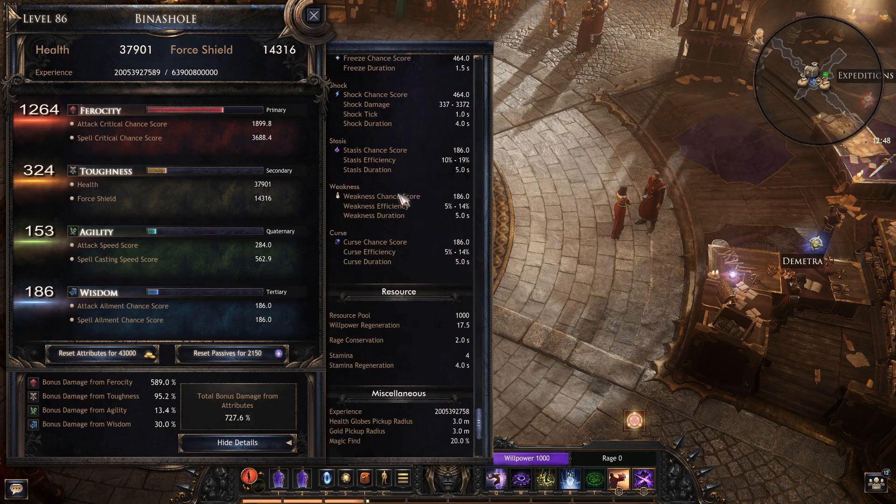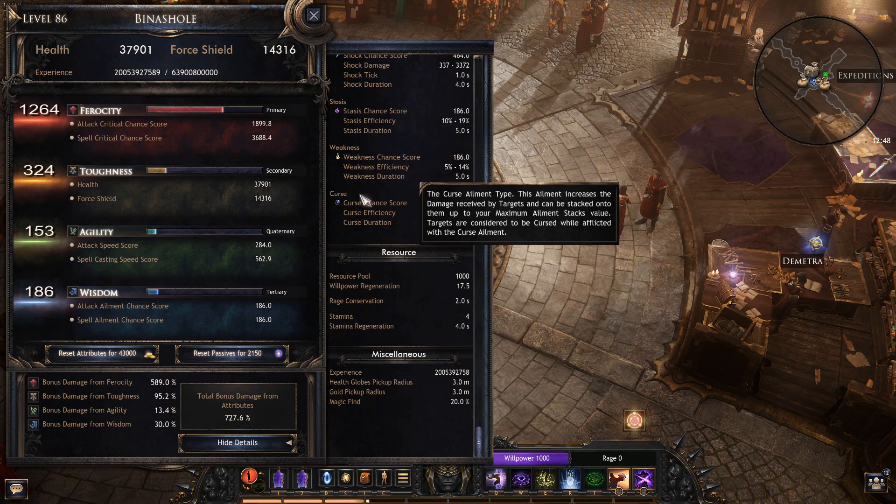Another thing to note is that Curse, as of version 1.0.12, does not work. What it states is this element increases the damage received by targets and can be stacked to a maximum number of stacks. But it does not actually increase damage received — it is either bugged or something. As of 1.0.12, Curse does nothing.